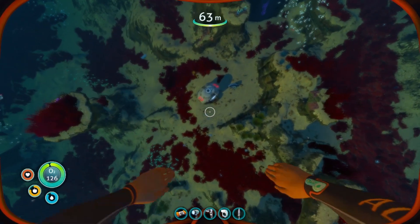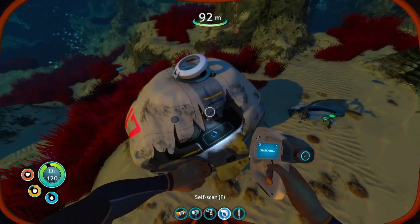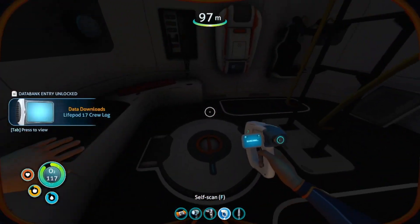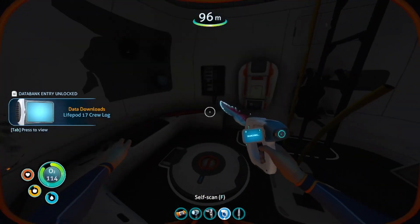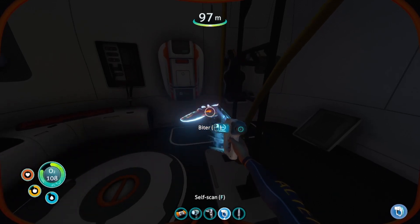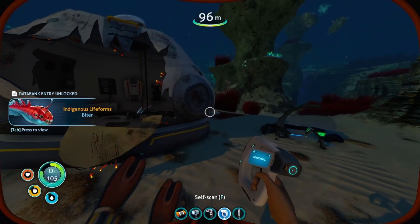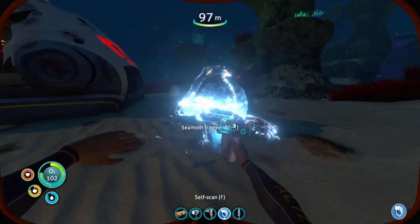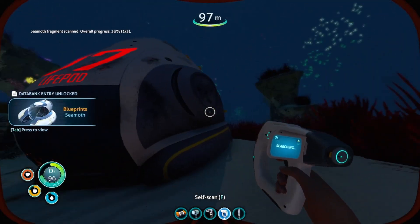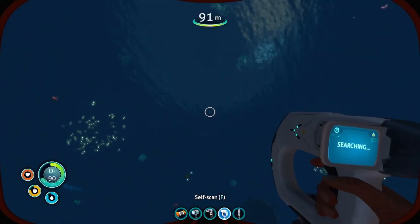Let's get our breath - we need to go down there and check that out, I think that's one of the pods. Let's go give this a look, I can scan this too. We need to go down there - integrating new PDA data. A biter just appeared - scan your ass, little piranha. Interesting - we got some more blueprints there, that's good. We gotta get up for air.